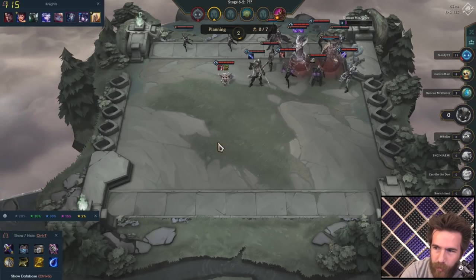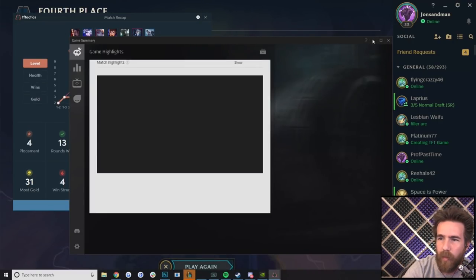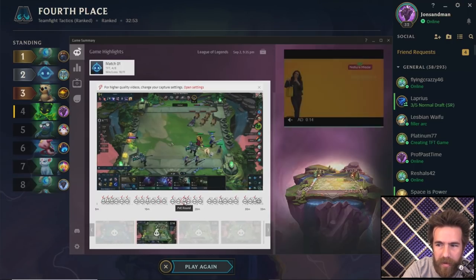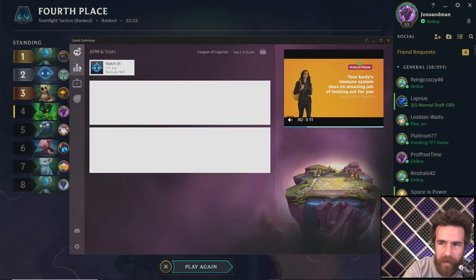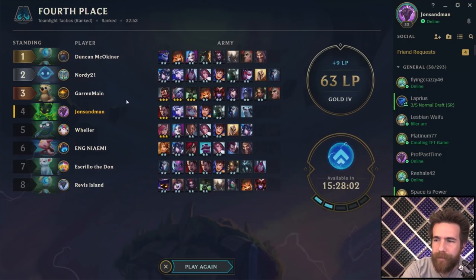You guys are gonna have nightmares of me saying 'I need the Sej.' It was rough. Let me see how many people had - we are so close guys! Look how close these battles were. If I had the Glacial Knight Sej, if Sejuani was in, if I had Knight six I would have won in my opinion. And here's what's really dope about this TFT Tactics thing as well - it shows you highlights so you can see every game, watch back each round, where you dipped off, where you did good - a full breakdown of your recent activity.